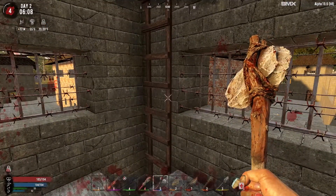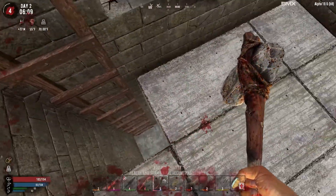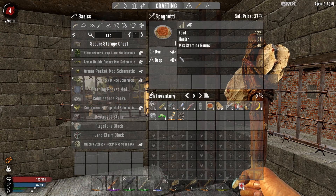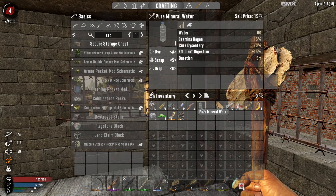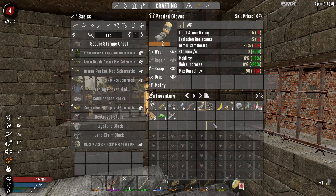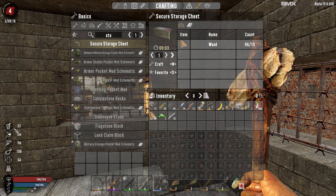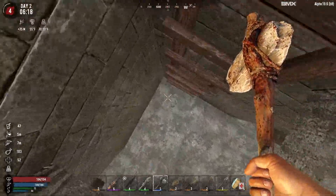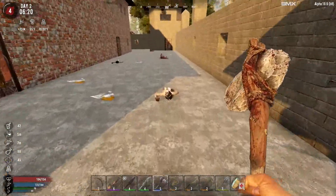Alright, let's go back down. I'm not really sure why I took damage - oh, we're taking it again. Because we're thirsty. Okay, well let's go ahead and eat and drink. It says my water is at 52. There we go, food and water.